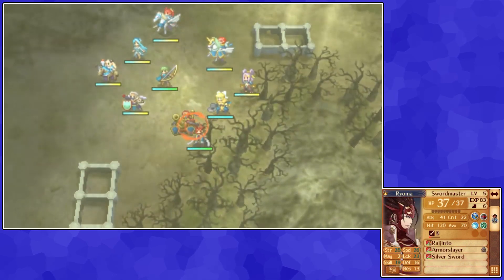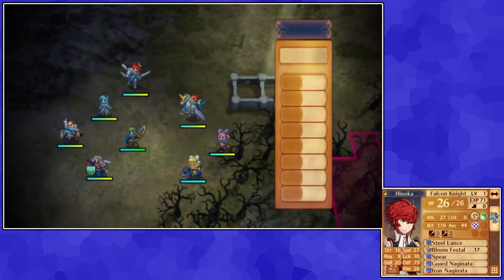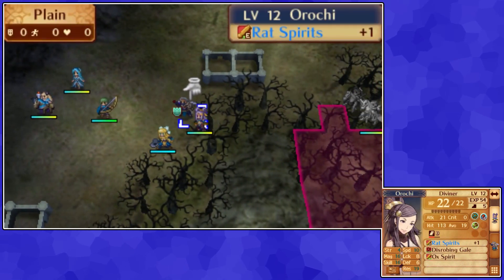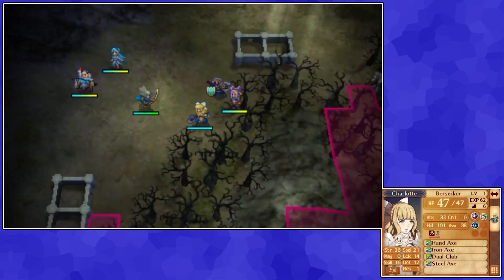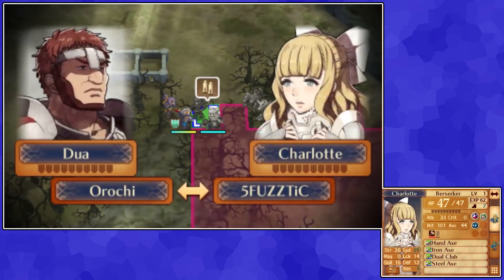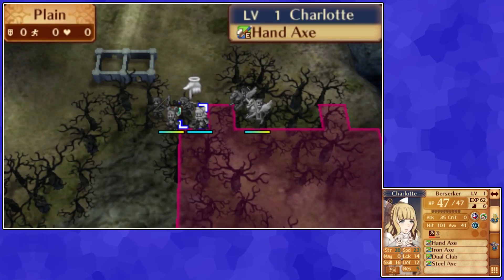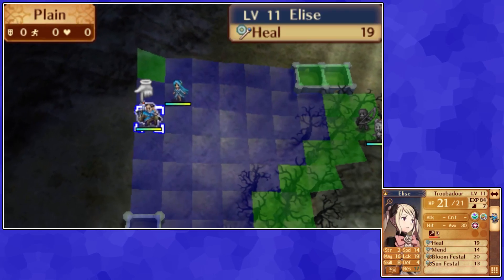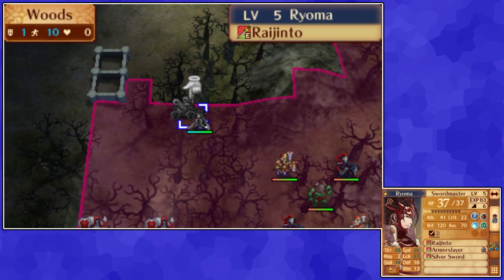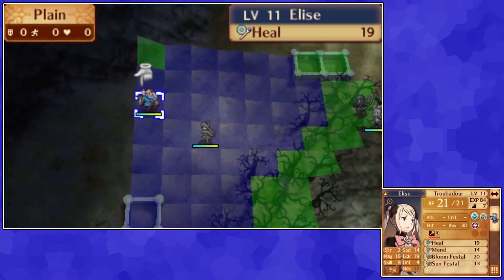Corrin and Hayato are going to pair up and I'm basically just going to put them here in the woods. Tsubaki and Hinoka are going to hang out together over here. Duo and Charlotte — that was Orochi. We'll just put Corrin and Charlotte together. Go over here, move you to there, and transfer. I want Duo to be with Charlotte, and Corrin and Orochi to be together. We're going to keep Azura around here and move Elise this way.